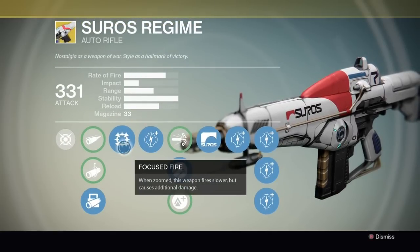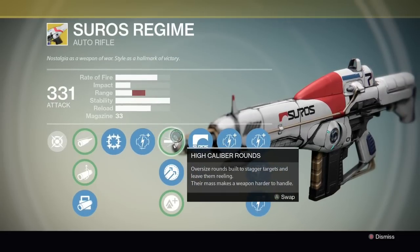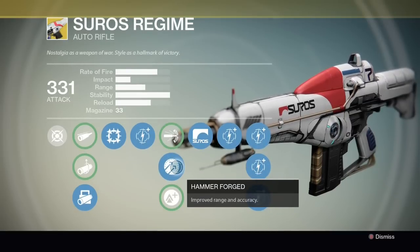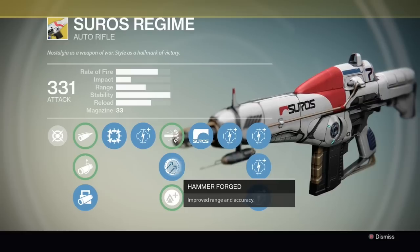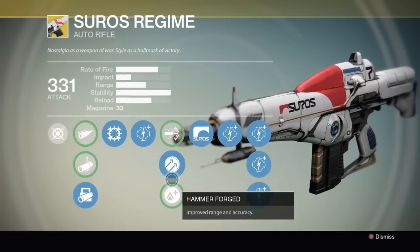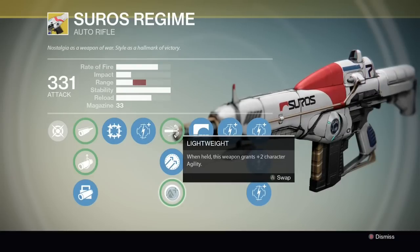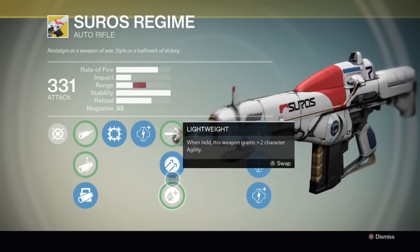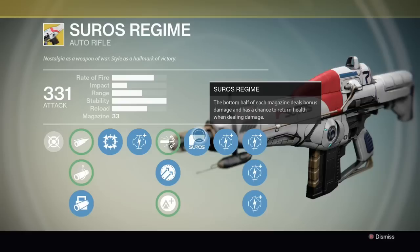Focus Fire lets you cause more damage when aiming down sight but does slow your fire rate. High Caliber Rounds are for staggering your targets. My favourite choice for this would be Hammer Forged — I think it's utterly important, it ups the range and makes this gun a real beast. Lightweight gives you plus 2 agility, which I'm liking more and more, but Hammer Forged is my preference for this gun.